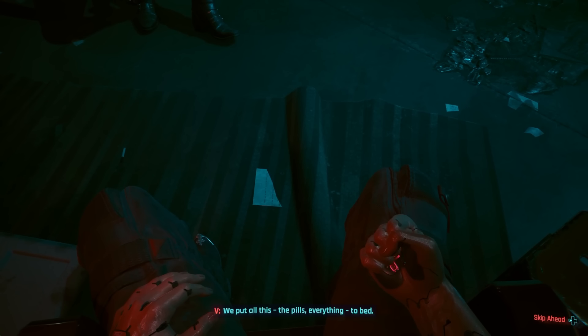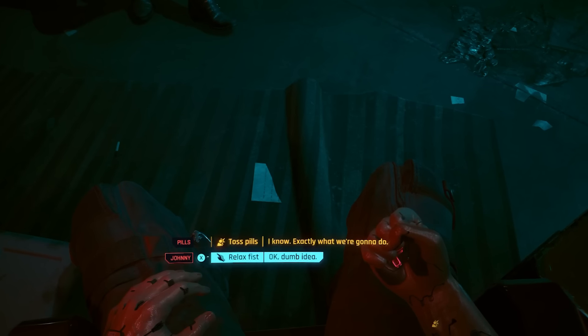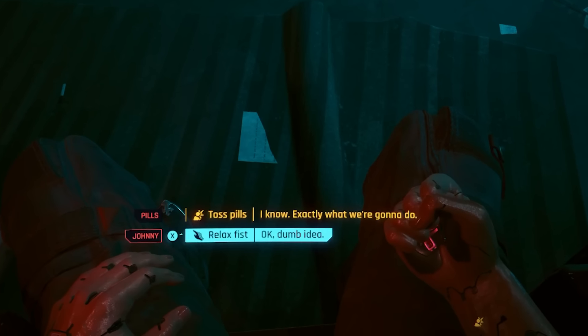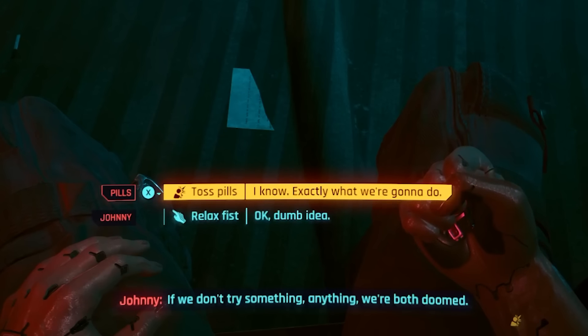The pills. Everything. To bed. If we don't try something, anything, we're both doomed. What exactly does V have in mind here? Well, it's not clear. But forget for a moment that you're seeing this in the context of a list about bad endings you can easily get by accident, and the response — toss pills, I know exactly what we're gonna do — starts to look pretty appealing, right? Perhaps some kind of galaxy-brain play to get everyone out alive? I can testify that it does start to seem like a good option, because what you're about to see is the ending to Cyberpunk 2077 that I got when I played it. Entirely by accident.